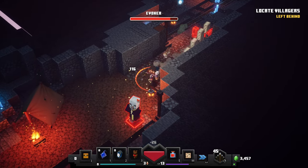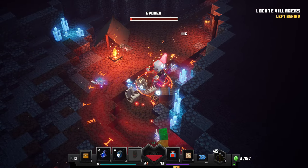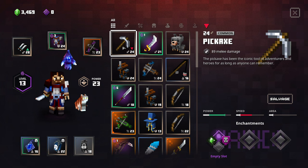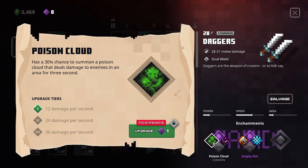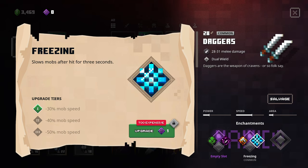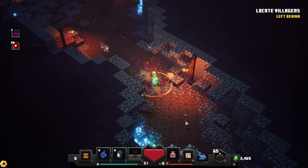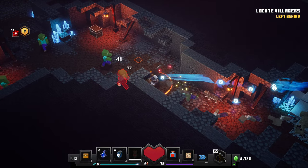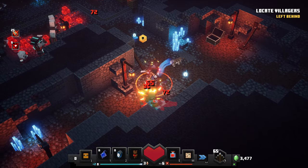Looks like we have an evoker somewhere here. There he is. We got him. Picked up daggers — level 28! Those are huge. I love daggers, man. That's going to increase our power level, actually — let's grab that. Artifact synergy, poison cloud. After defeating a mob, there's a 10% chance to increase your attack speed by 5% — freezing. All of those are nice, honestly. Let's try the daggers though. The daggers I love. How much damage is it exactly? 28 to 31, but obviously it's really fast attacks. And if you get a strength potion, it's a lot of extra damage also.